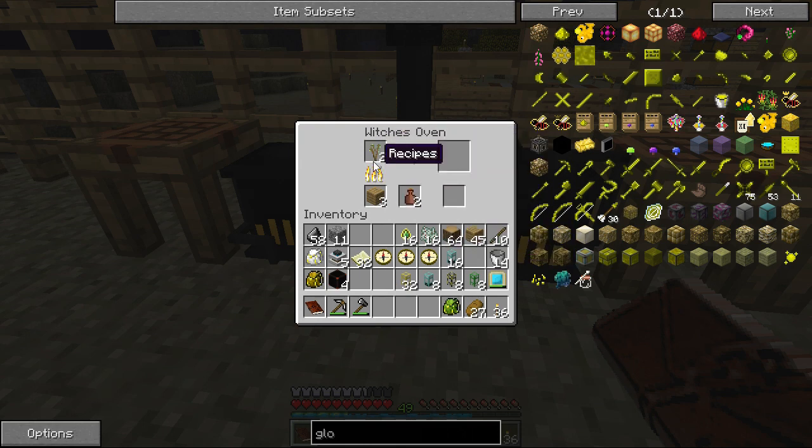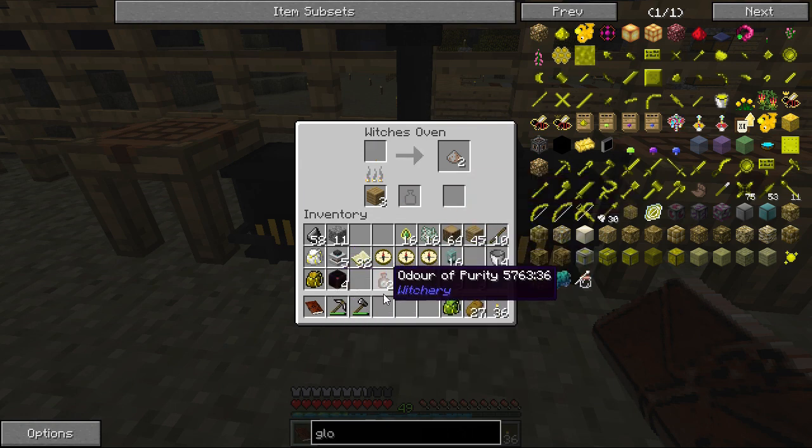We need two Odors of Purity, which is the Hawthorn cooked. Oh good, it worked! I don't know if those stacked so I wanted to hurry and take it out. Oh, beautiful - they do stack anyway. So we needed two Odors of Purity, which were burning the Hawthorn.